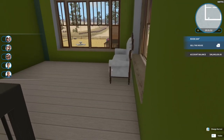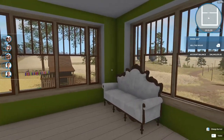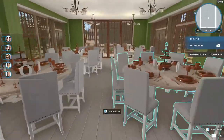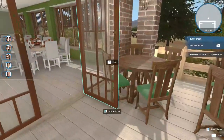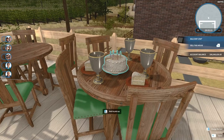So, upstairs is more restaurant. It's green — what do you think? I like it. Let's go in the dining room. We've got lots of tables here, and when you get out here, there are some tables out here too. And look at that — a birthday cake!